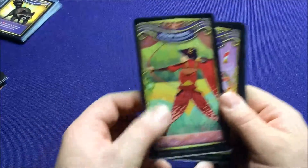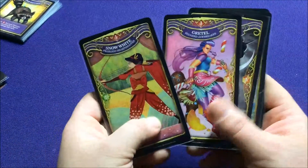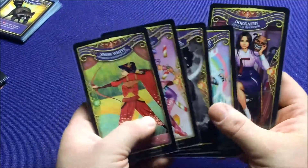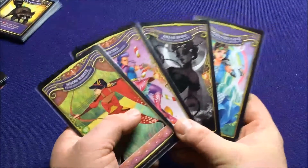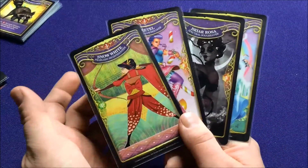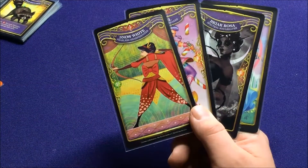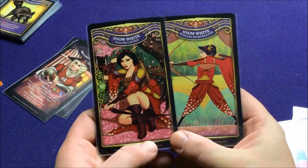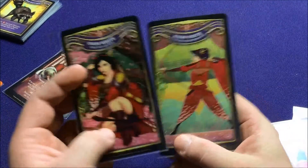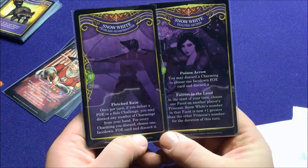Now, the other cool thing they did is they had some con exclusives originally that they sent out to everybody — so they're alternate artwork of the main princesses. What's also neat is, we got the two Snow Whites — they have the same facet abilities, but they have different regular abilities, and that's what makes this awesome.